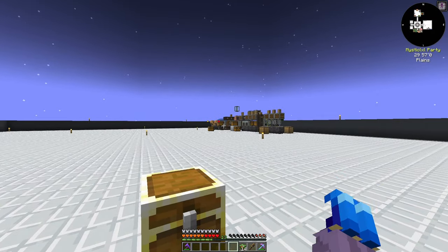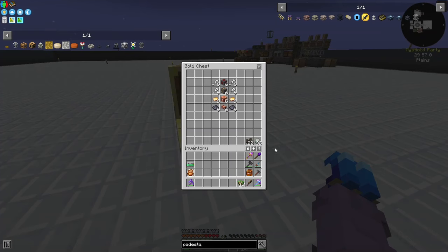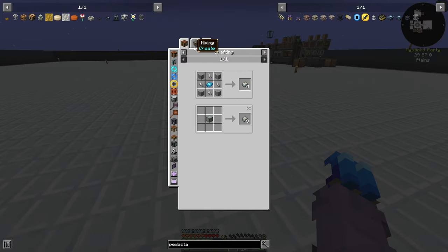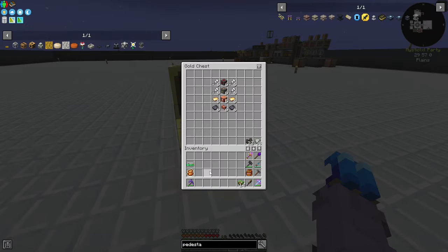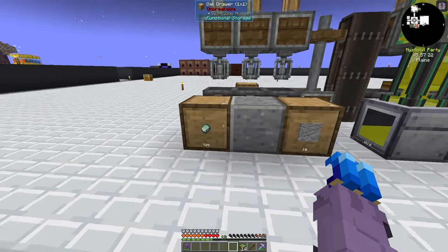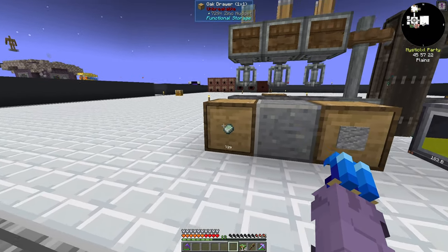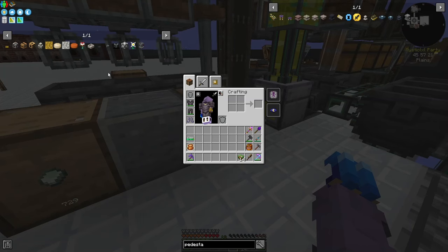The reason we want to get our pedestals up and running right away is because we're running low on andesite alloy — I only have 38 left. The original recipe wasn't great, so we're going to use a recipe that requires mixing zinc and andesite. However, I don't have andesite on hand. I have plenty of zinc, but not much andesite left, so we'll get started with that right away.